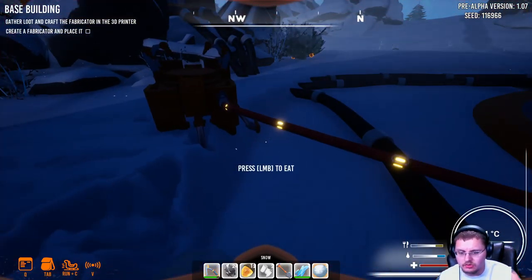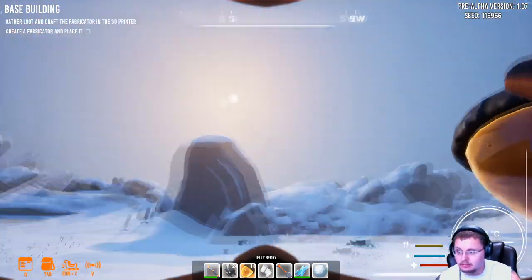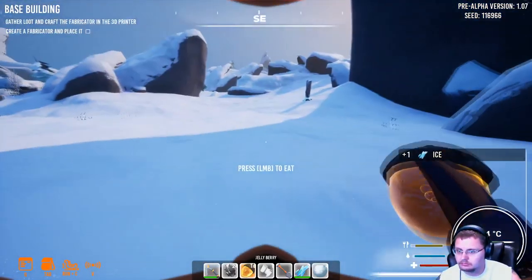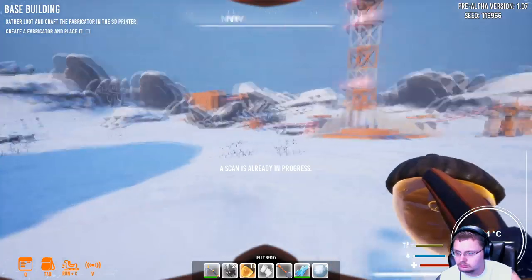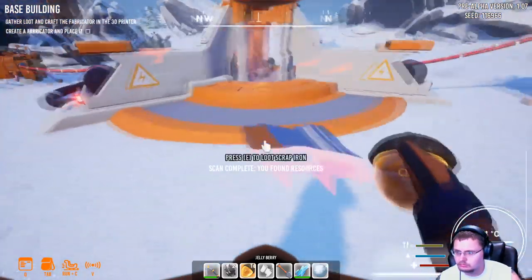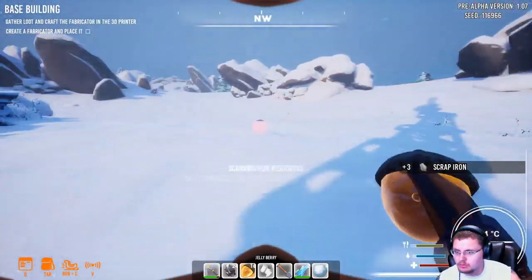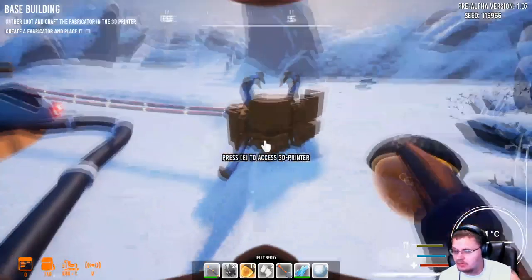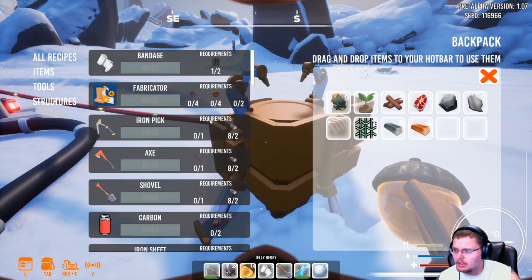I'm thirsty again — this goes quickly. Jellyberries. Now it's daytime again. Let's continue to look around for stuff. I need iron sheets, copper wire, and iron springs. How many iron sheets? Four — good, I got enough just to make four. We're just going to create four iron for copper wire.